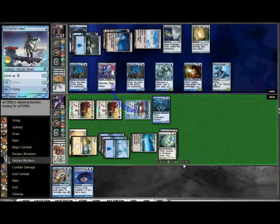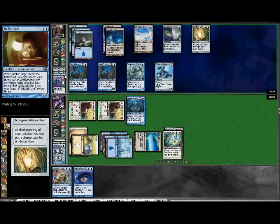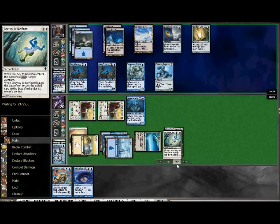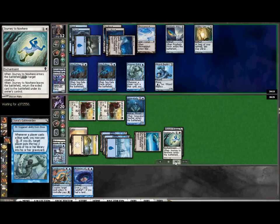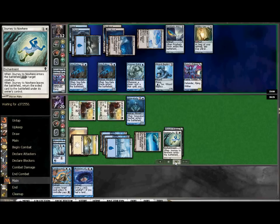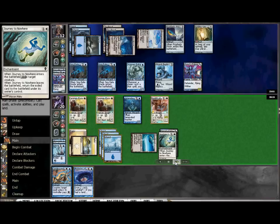Now that they're all leveled up, I am going to swing through with those guys and my Flyer. He chooses to block with the Gate Warden and then sacrifice one of his Trinket Mages to stop one of the Escorts from attacking for five. He's definitely at the disadvantage here because of these guys being so big, but down comes another Gate Warden and these things are just trouble. They're not really hard to deal with, they're just aggravating.